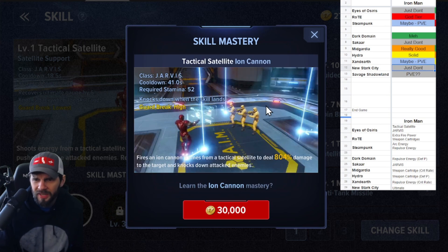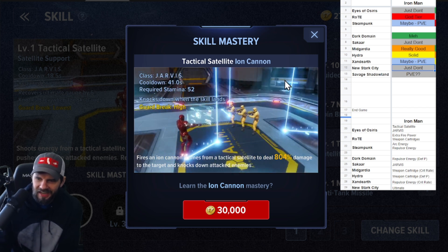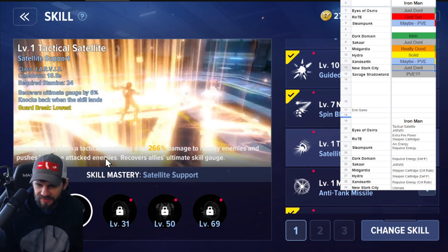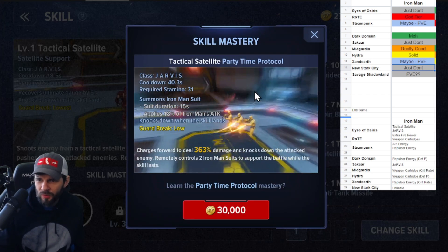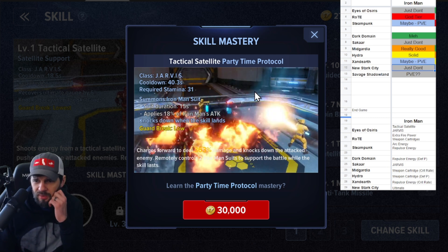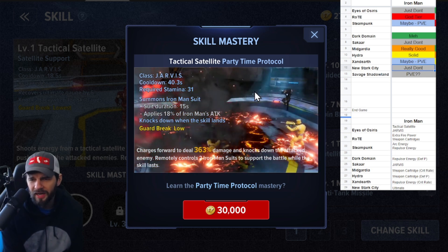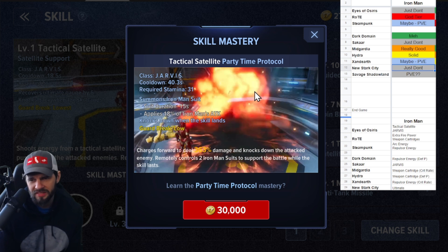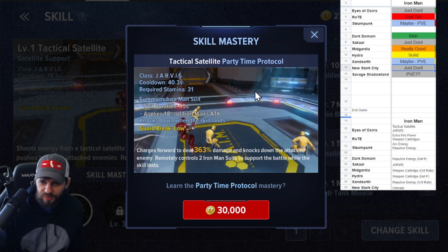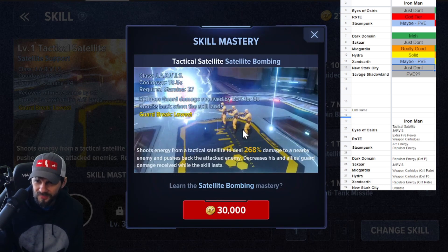Satellite Support has a pretty long cooldown and decent stamina cost. The Ion Cannon has a 41-second cooldown — yikes — but it does hit for about 800,400 damage at these levels. Party Time Protocol you do see some people using, especially in Dimension Duel; it summons a couple bots after a knockdown, and they're sort of annoying. In Dimension Duel though you can just run away from them. Still a very long cooldown and a big chunk of stamina.